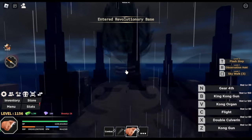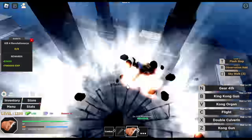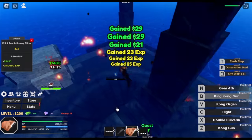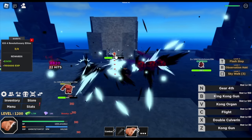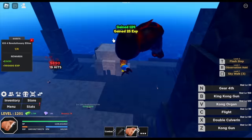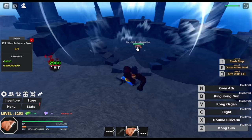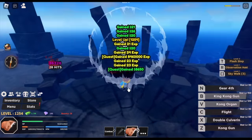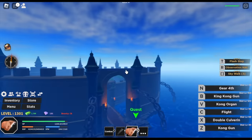Next island is the Revolutionary Base. Target is the Revolutionary — easy, one hit. Next is Elite Revolutionary — this is easier because they're near the quest givers. Technique: use V first, aim near the quest giver, then V and B. Stay here. I'll show the Revolutionary boss, but no need to grind there — he spawns really slowly. Focus on the Revolutionary Elites. At level 1,300, next up is Impel Jail.